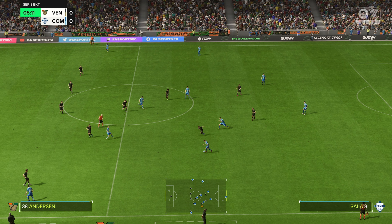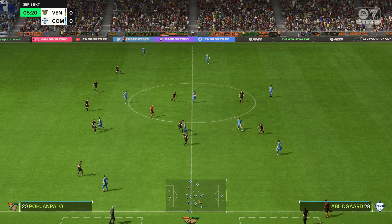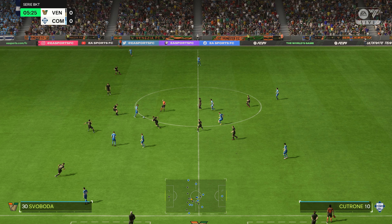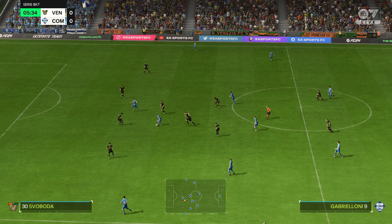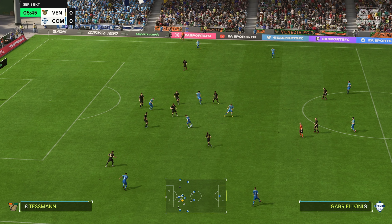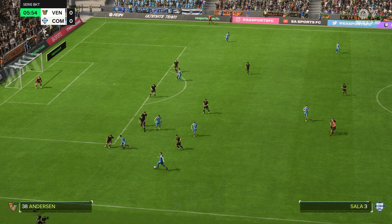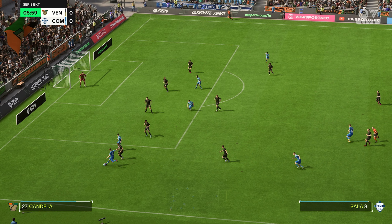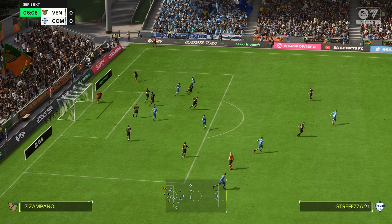Oliver Abidgord. It's with Cotrone. And they need to get tighter here. Marco Sala, electing to cross into the centre. Strong hand on that one.